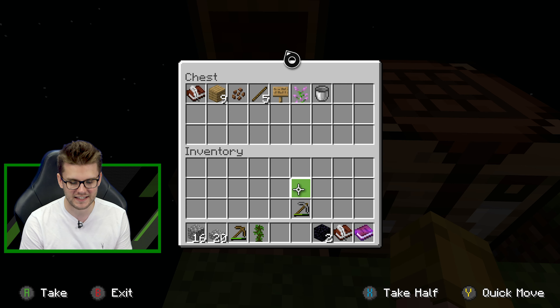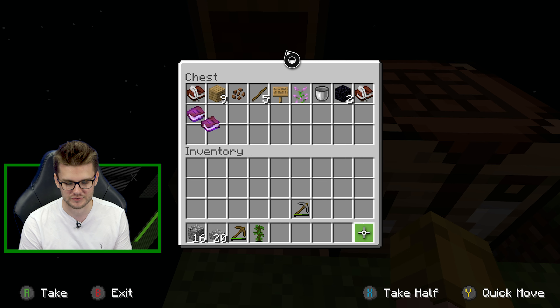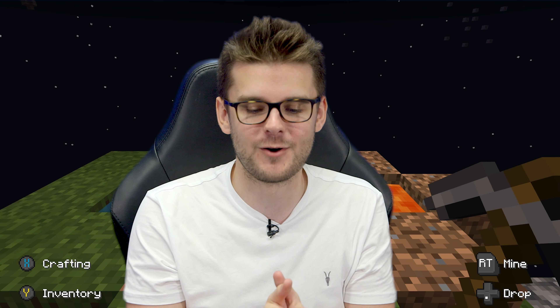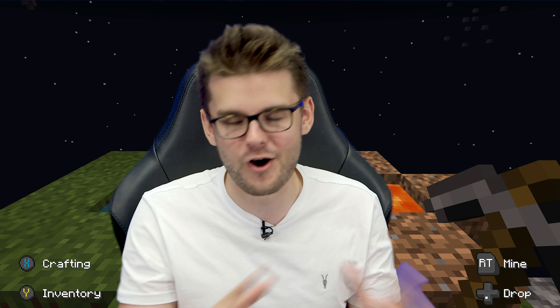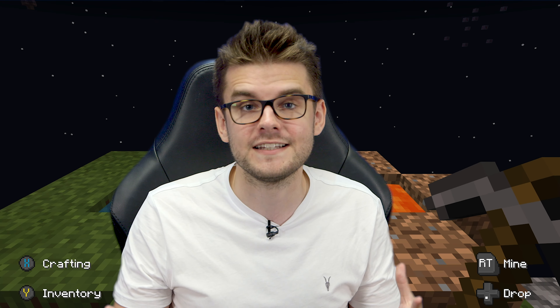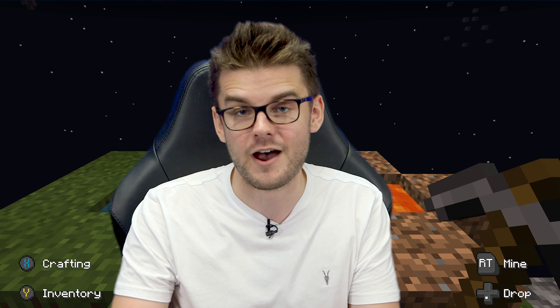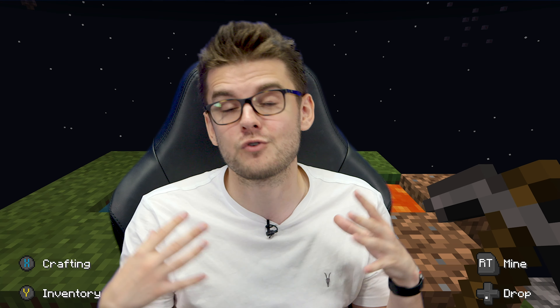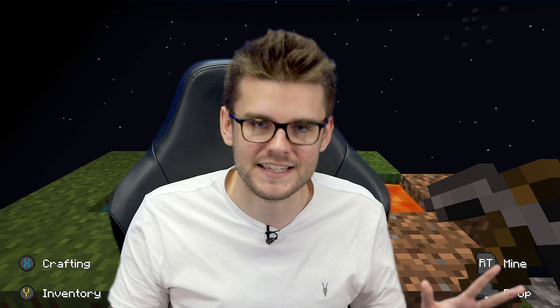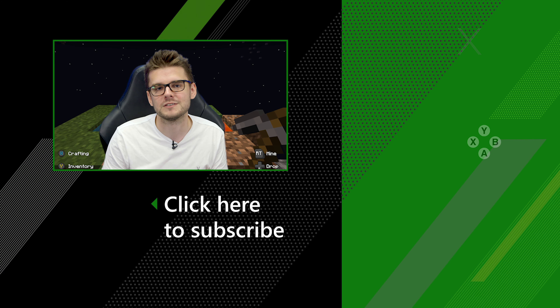Put the dirt in the middle and then put your tree sapling on it. It's one of the most efficient ways to grow a tree and have space around it for all the leaves, so it's not going to fall off the edge. Then put your chest next to your workbench for easy access. Make sure all that important stuff you're not using is in that chest so you don't lose it.